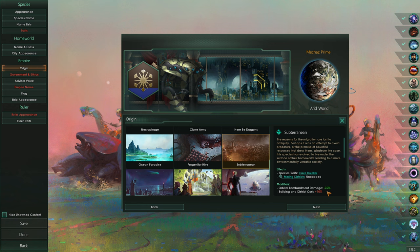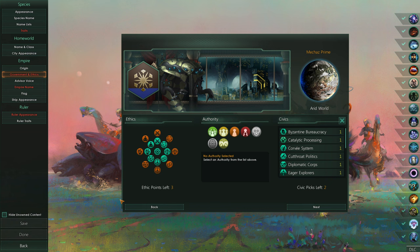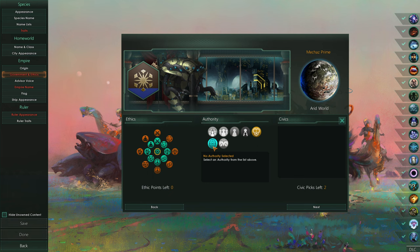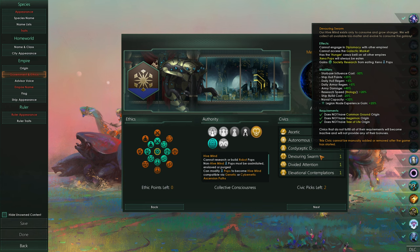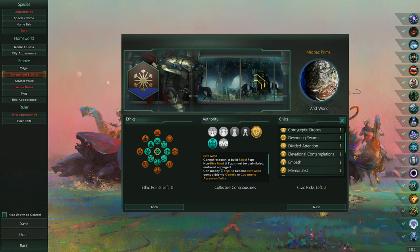Actually, that's kind of funny - we're underground robot bees. I like it. We're of course going to go with hive mind. We are going to have to be Gestalt consciousness, and we are hive mind. So we could go for a devouring swarm - I don't think we're going to. I do want, like I said, for this to be a relatively militaristic thing. The bees aren't really interested in conquering others - they just don't see them as anything other than obstacles.